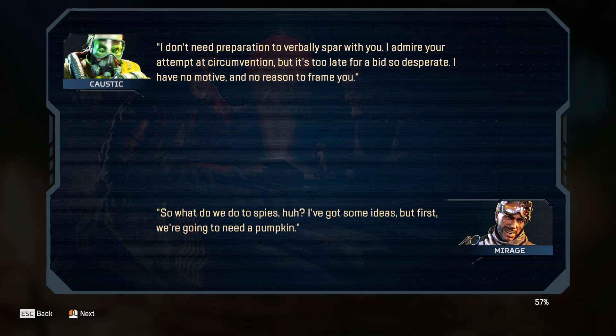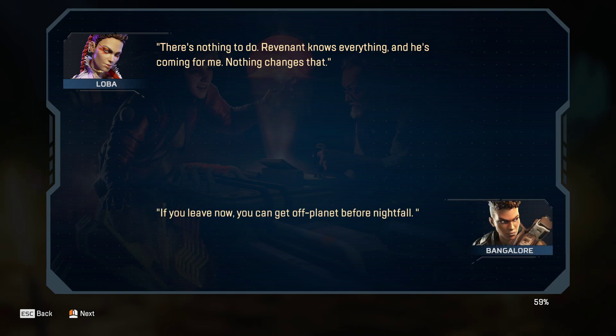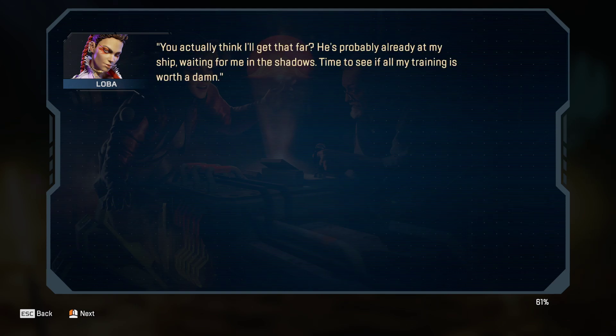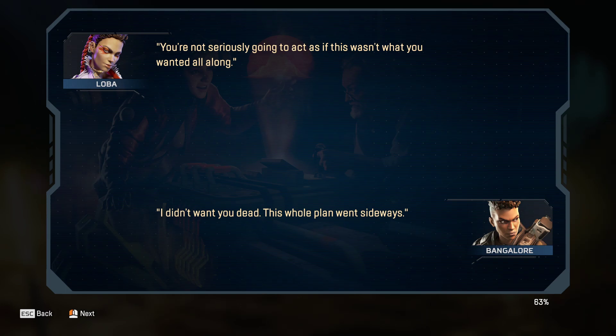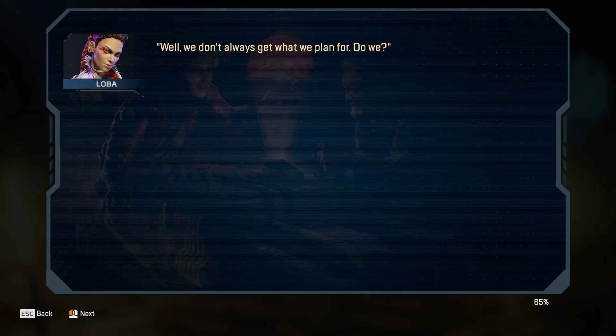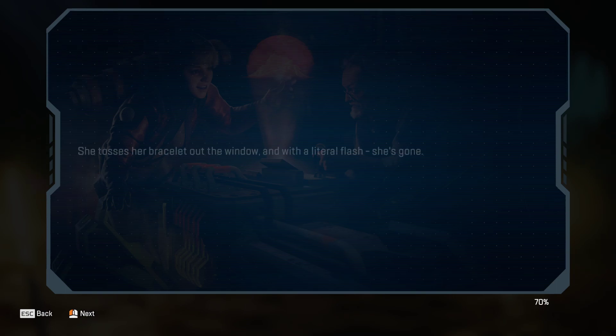"So what do we do to spies? I've got some ideas, but first we're gonna need a pumpkin." "There's nothing to do. Revenant knows everything and he's coming for me. Nothing changes that." "If you leave now, you can get off planet before nightfall." "You actually think I'll get that far? He's probably already at my ship, waiting for me in the shadows. Time to see if all my training is worth a dang." Loba starts to leave, but Bangalore stops her. "Hey, hold up. You're not seriously going to act as if this wasn't what you wanted all along." "I don't want you dead. This whole plan went sideways." "Well, we don't always get what we planned for, do we? Don't worry too much — I'd hate to see you lose sleep over sacrificing one of your own for the greater good, Sergeant." She tosses her bracelet out the window, and with a literal flash, she is gone.